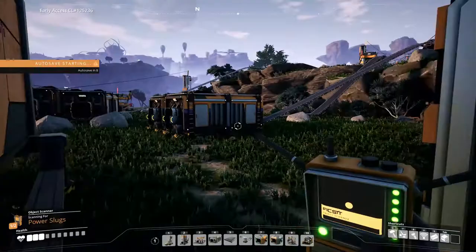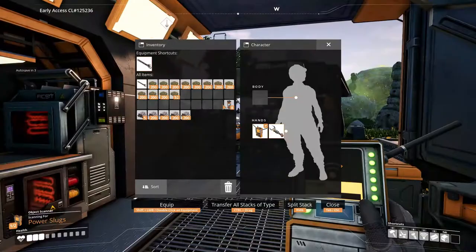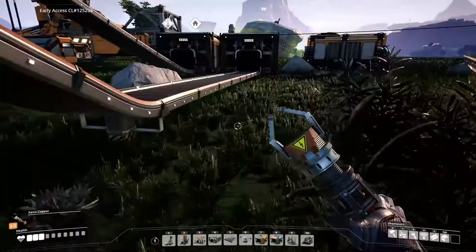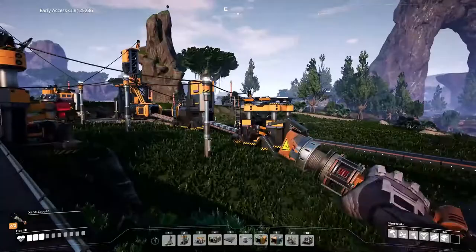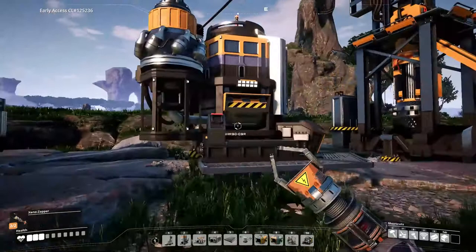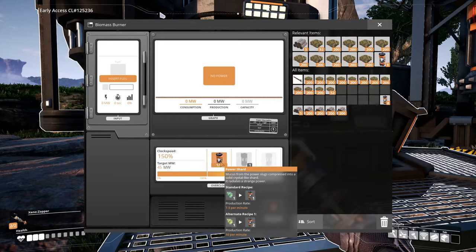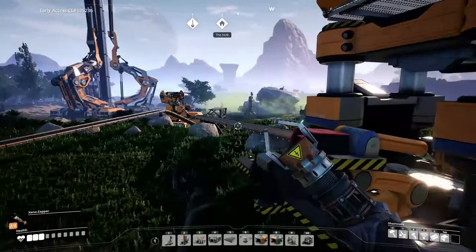These power shards let me put them into things — the assemblers, the constructors, the miners, and the biomass burners — which lets them go faster. This one is still going because we ran out of power. I think this was a green power slug, so it goes at 7.5 per minute. I'm not sure how long it lasts.